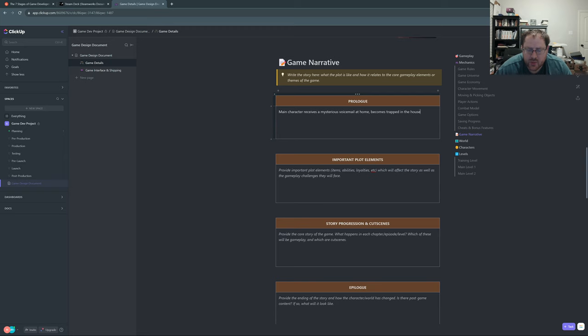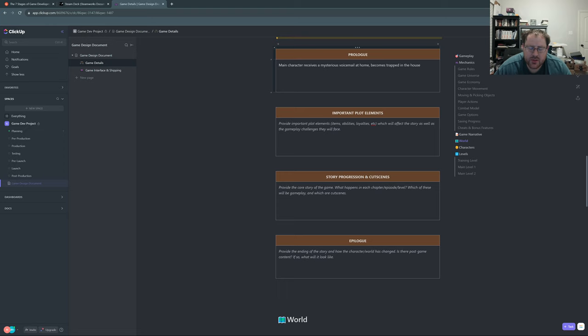The important plot elements — there's not really a plot. However, the placeholder text indicates to describe the items, abilities, and loyalties — we're not going to really have loyalties much — as well as items, abilities, etc., which will affect the story and the gameplay challenges the player will face.